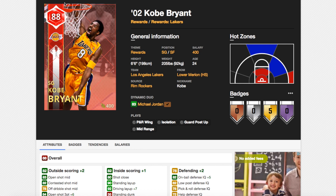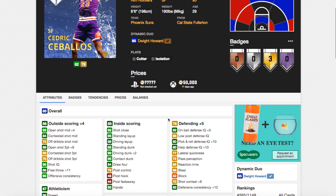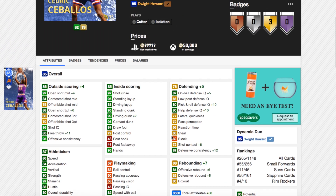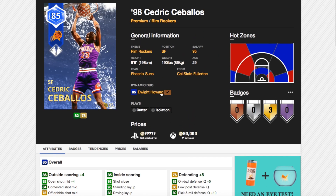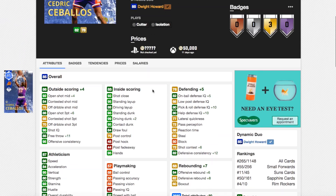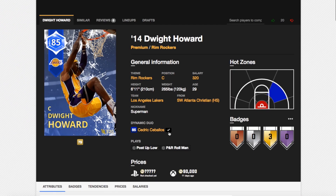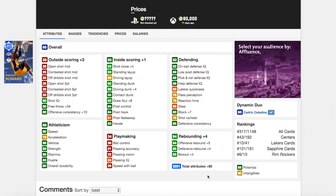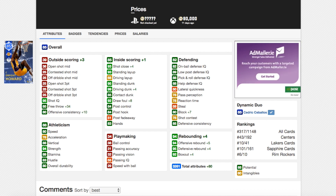There's also Cedric Ceballos and Dwight Howard. Ceballos: plus 6 open shot 3, which makes him a really good shooter. Good open shot mid, great free throw, driving dunk up to 99, but speed stays the same and he still lacks a lot in draw foul at 58. 84 offensive rebound, 62 defensive. This card is like 60k and Dwight Howard is nearly 100k, so I don't really see this duo making more people want to use this card. Dwight's free throw goes up to 85, 99 driving dunk, rebound goes up a little. Doesn't make him that much better — basically the exact same card.